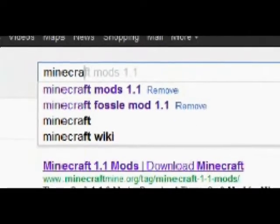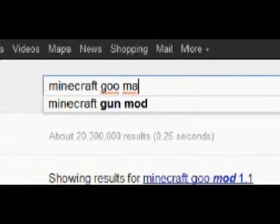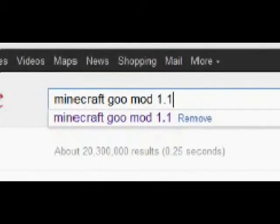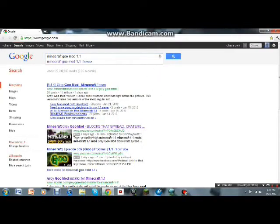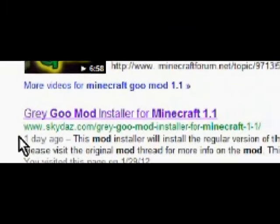What you wanna do: open up your Internet Explorer, Google Chrome, whatever. Then you go to the Google bar, type in Minecraft GooMod 1.1. I'm already gonna have this in the description — it's gonna take you to this website right here, www.skydaz.com.